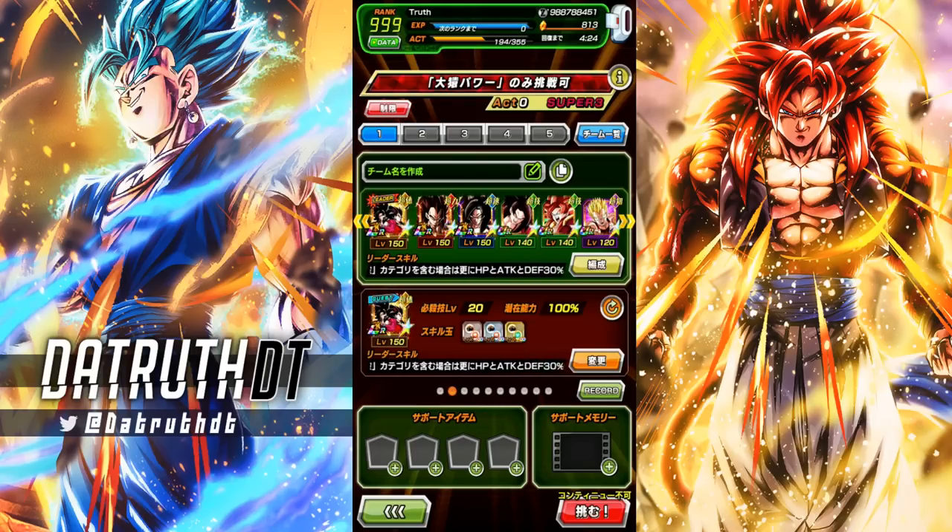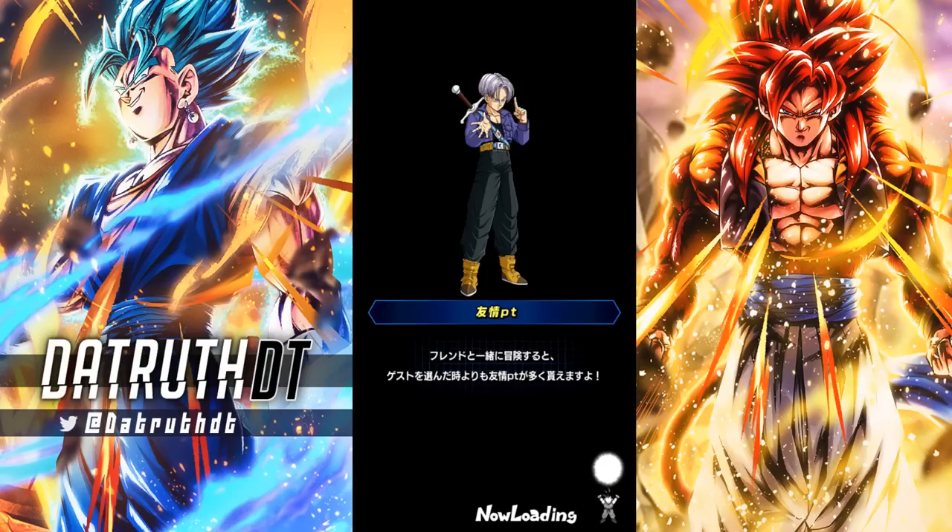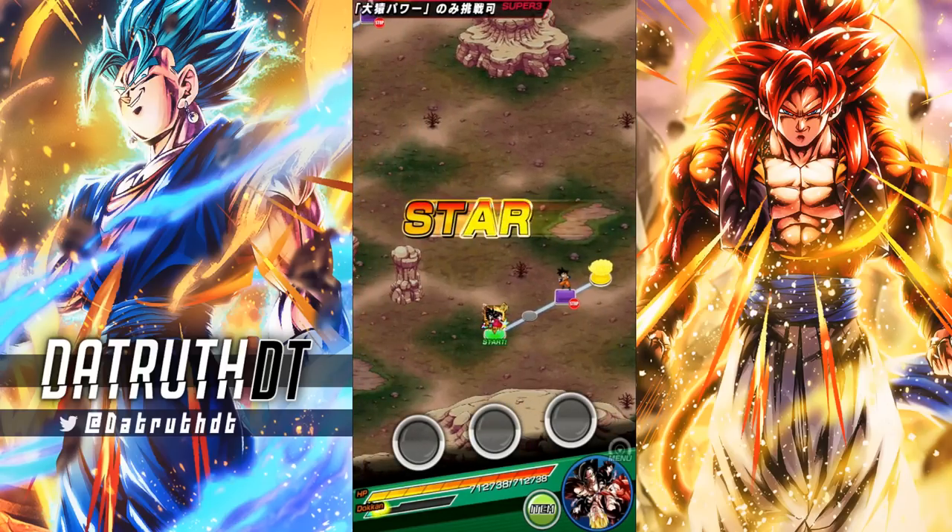The best character we're not using is probably LR Great Ape Vegeta, but there are a few okay characters. If you just use LR Super Saiyan 4 Gogeta — two of him — and a bunch of the GT hero characters, this should be pretty easy. We'll go ahead and go for the no-item run on our initial try, because these normal Super Battle Road stages don't put up a fight at all. They just go down for free.